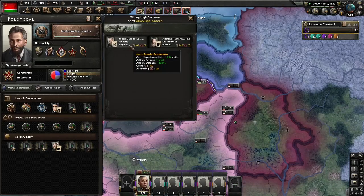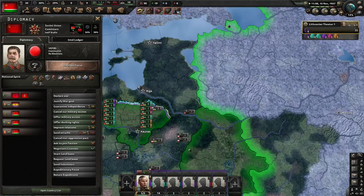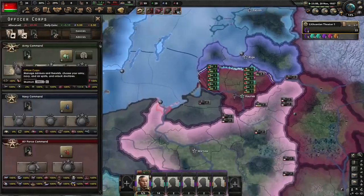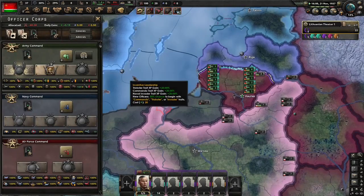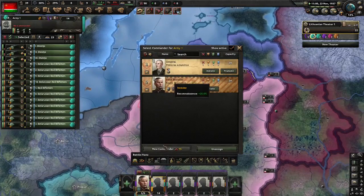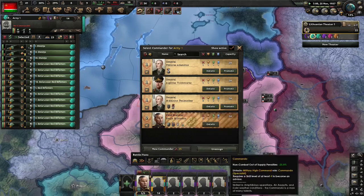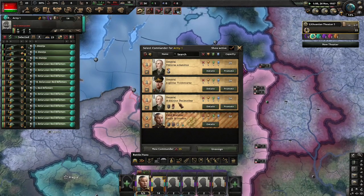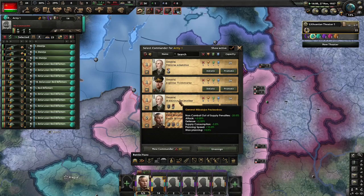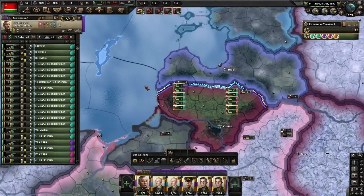Next we're going to go for the artillery expert — this is actually useful nowadays since it got changed in NSB. You'd think the Soviets would have declared war on us since we stole Belarus off them, but nope, they don't even have cores in it anymore. With 20 XP we're going to go for inventive leadership, so all the new generals we get might have some nice traits. Oh, a brilliant strategist commando — I should have waited and made this guy our field marshal. Oh well, doesn't really matter. This field marshal must be very confused; the majority of his generals are twins.